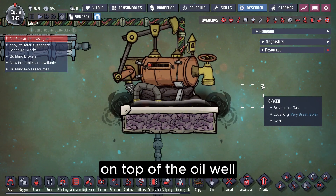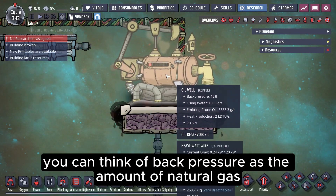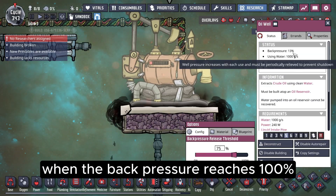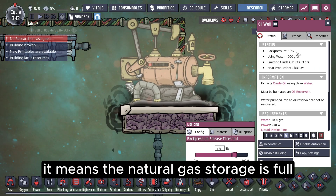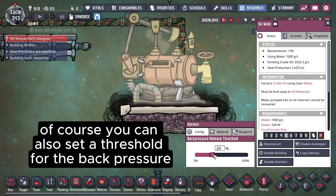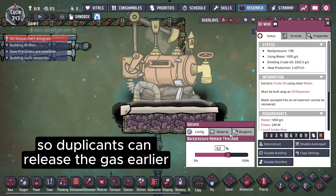On top of the oil well, there's a progress bar that shows the back pressure. You can think of back pressure as the amount of natural gas stored inside the oil well. When the back pressure reaches 100%, it means the natural gas storage is full, and a duplicant will need to come and release it. Of course, you can also set a threshold for the back pressure, so duplicants can release the gas earlier.